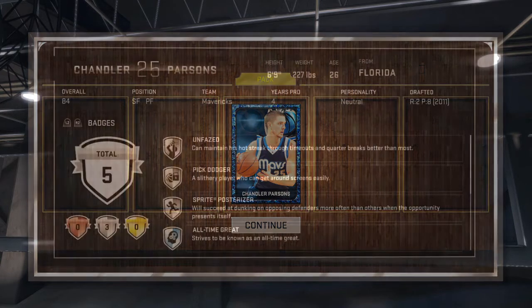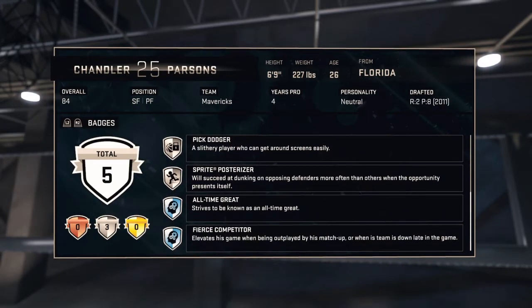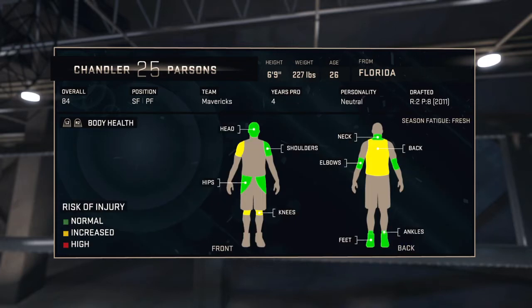Let's take a look at his badges. Of course you can always add badges bought from the auction block. He has unfazed, pick dodger, and posterizer — all silver.